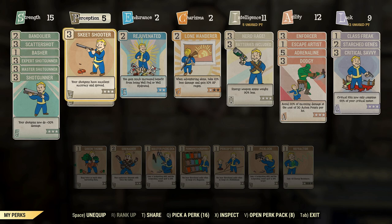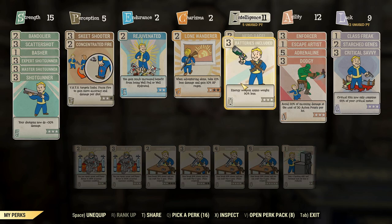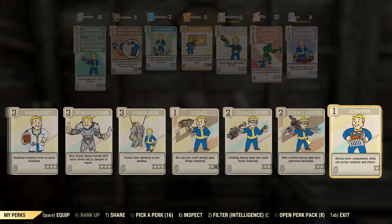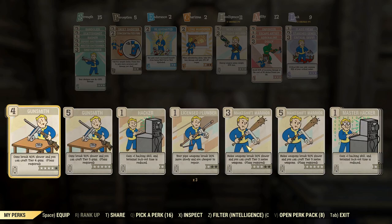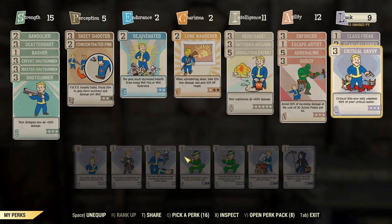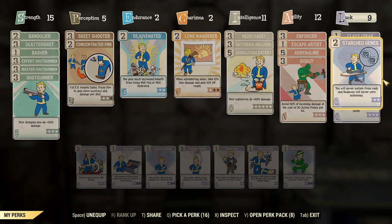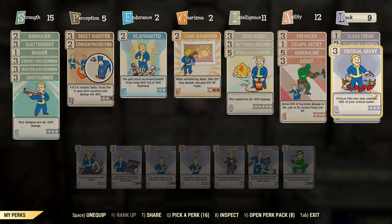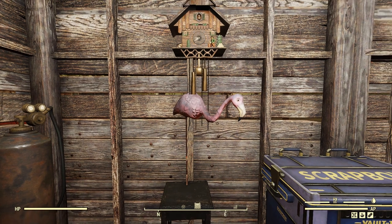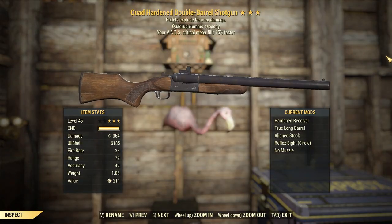That'll help our hipfire accuracy and spread, which is good. Concentrated Fire is kind of there for targeting limbs — that is going to be used in conjunction with Enforcer, mainly against Scorch Beast to check if we've actually crippled the limb, forcing them to the ground. Obviously, as an explosive weapon, it is boosted by Demo Expert. We've got Bloody Mess to boost it even more. I can't use anything I'd usually use in Luck, so Critical Savvy will synergize quite well with the extra 15% on critical meters.